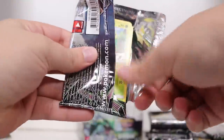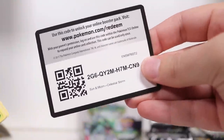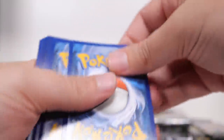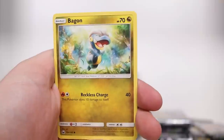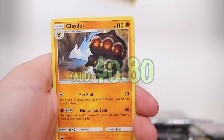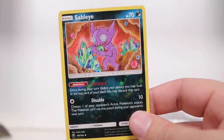Man! I'm pumped off that. It feels good to be opening a new English pack again. This is definitely just all reused artwork — someone comment below and tell me how the fuck they've done this set. Claydol on the end. The reverse is Sableye. I love Pokemon, I can't get enough.